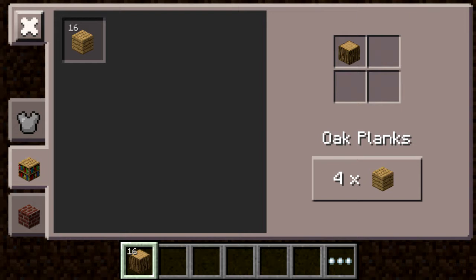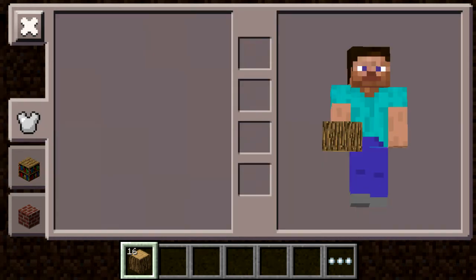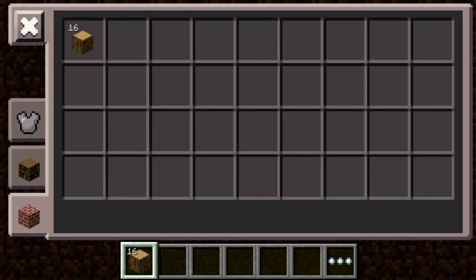Next are tweaks and bug fixes: correct names for stairs, slabs, and spawn eggs. Beds no longer give full health in normal difficulty. Smooth lighting added for beds, fences, walls, cobwebs, chest leaves. Smooth lighting removed for glowstone, glass, jack-o-lanterns. Improved performance of TNT, prettier clouds, and the fog is darker underground.